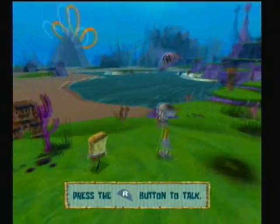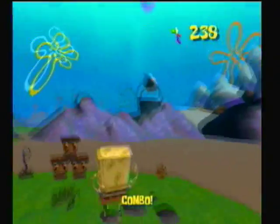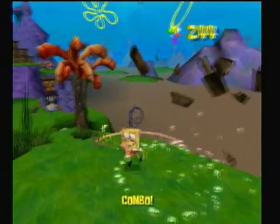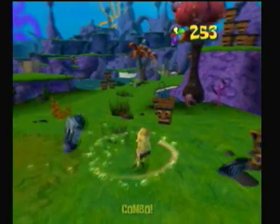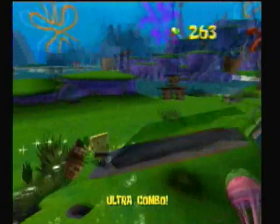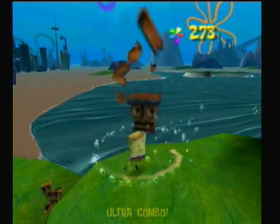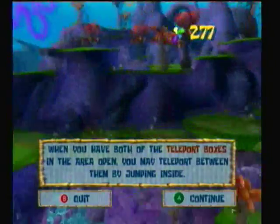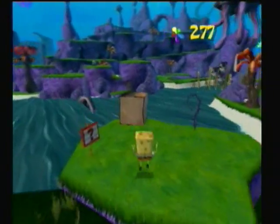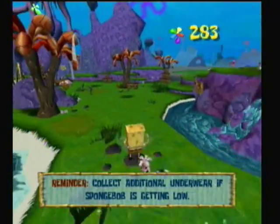So basically your job is to go get the king jellyfish jelly for Squidward - a nice little reward. When you open up areas you can shortcut through them - it's kind of like a quick travel sort of thing.